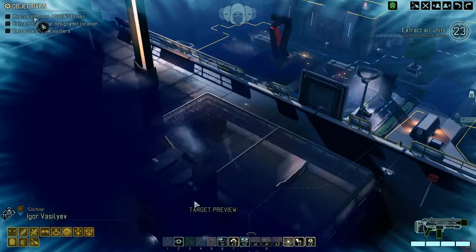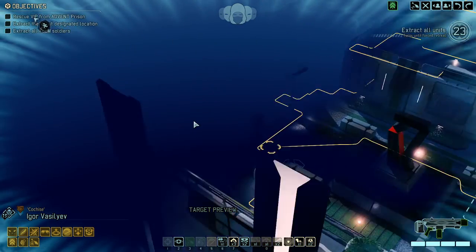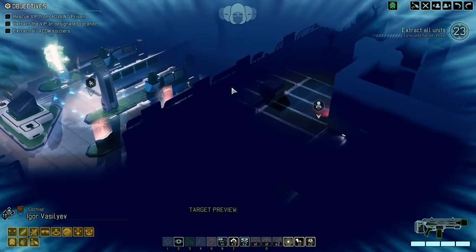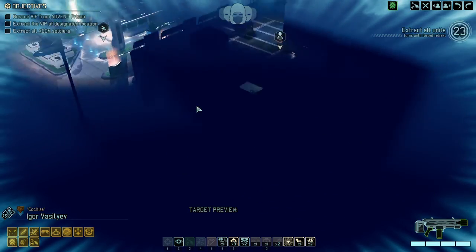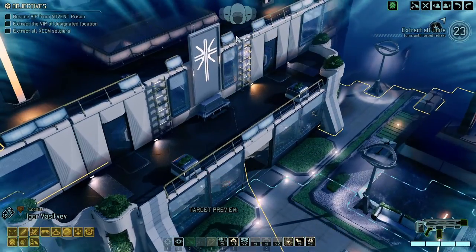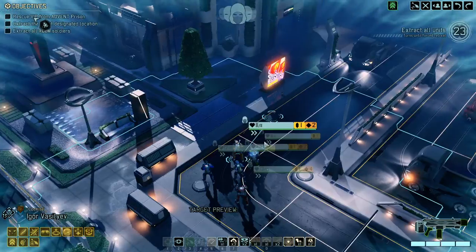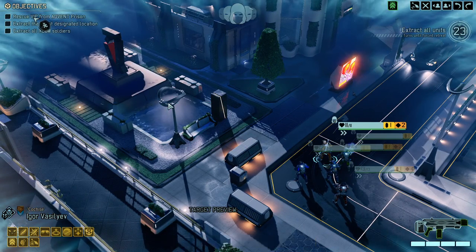And there we are, we just landed. Got a nice potential high ground over here and here, got our VIP in the building. It looks like a pretty straight-up move — just need to take the high ground up here, and that's potentially it.